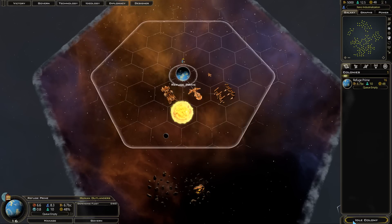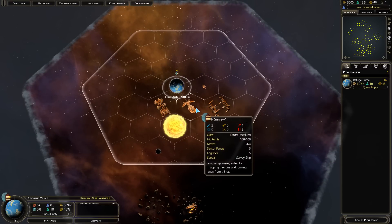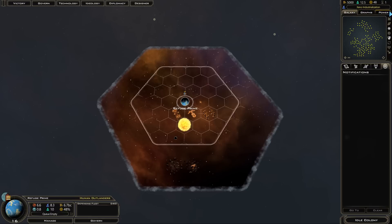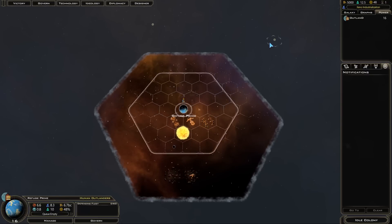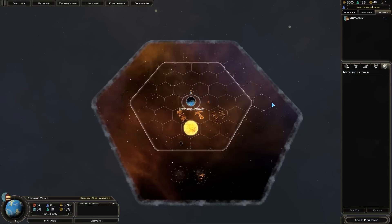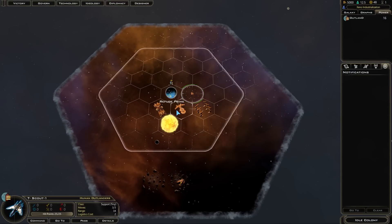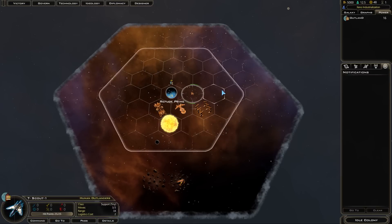In all 4X games, we've got to set our research and what we want to build right away. We also start with a humble band of ships to send into the stars. On the side map we can see graphs, power ratings. We start with 5,000 cash, 12.5 billion people, and our people are slightly unhappy. We start with a scout ship, a support or exploration ship, and a colony ship.